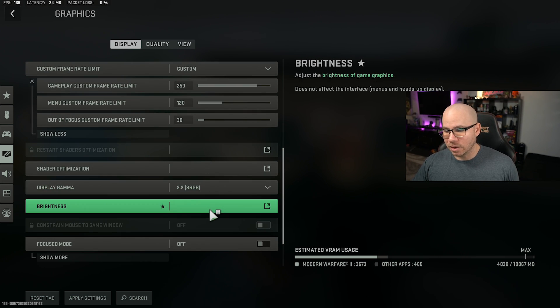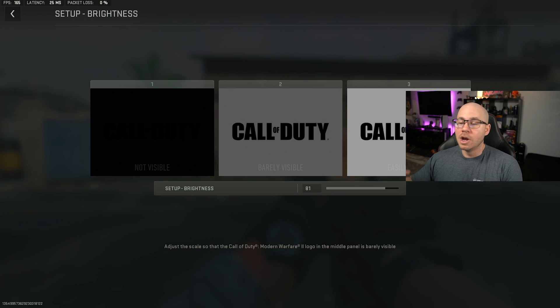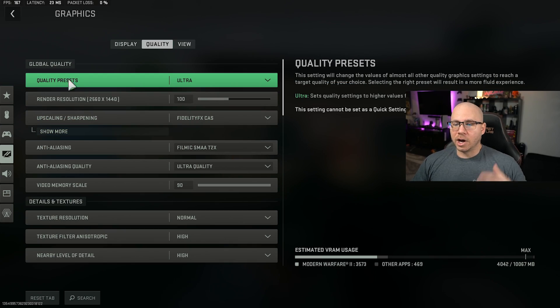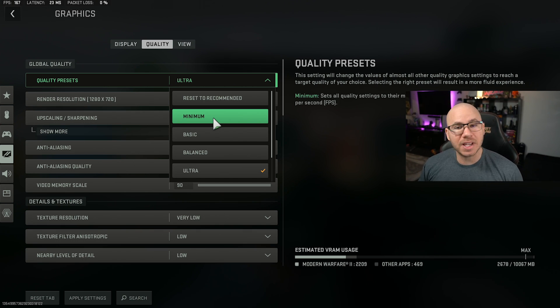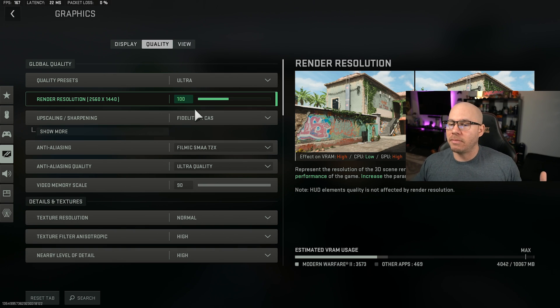For display gamma, just leave that alone. For brightness, I have it set to 50 but I actually run it at about 60. If you're having a problem noticing enemies in dark areas, you can bump it up to where you can see within the black. But notice that will make your game look like complete crap. Quality presets — don't worry about changing these; you can set a baseline and tweak accordingly. Because I have a 3080, I start off at ultra. Skip render resolution — it should be 100 matching your settings.